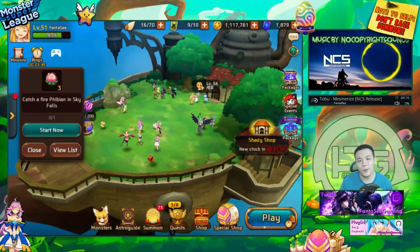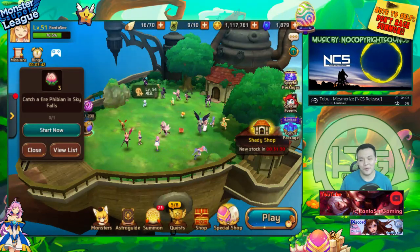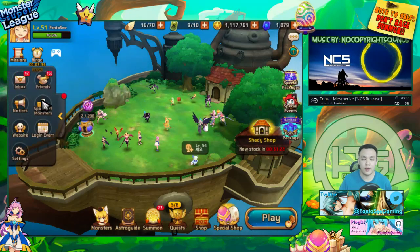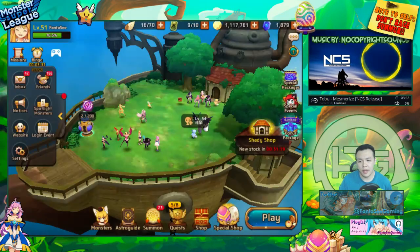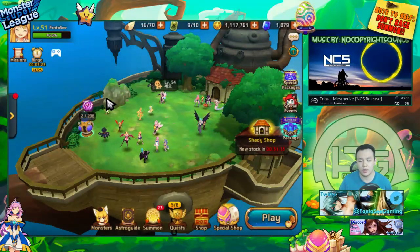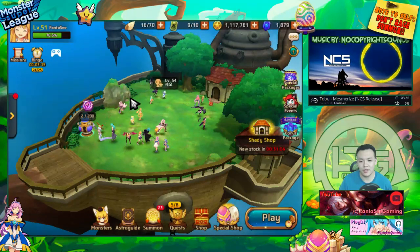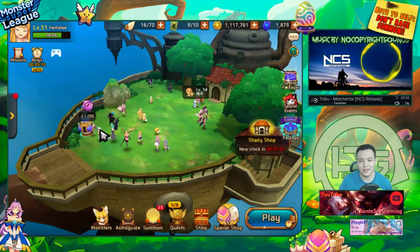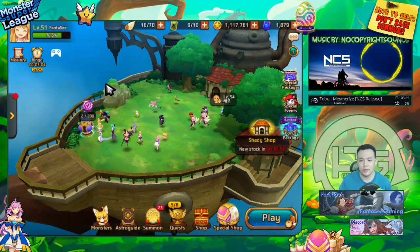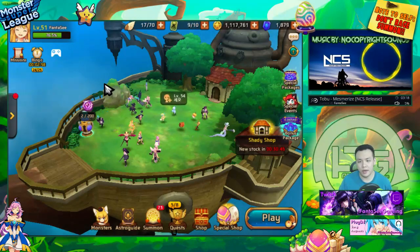Hey, welcome back! Today I'm answering the question most of you want to ask. There's a new package in the game - not out yet but already announced. It's a package you can buy with astro gems, costing 400 astro gems, and you can buy it multiple times. Basically, you spend 400 astro gems to buy a package containing a fire succubus, plus around 300,000 gold. If you buy the package 15 times, it gives you a free dark succubus and a dark gleam.